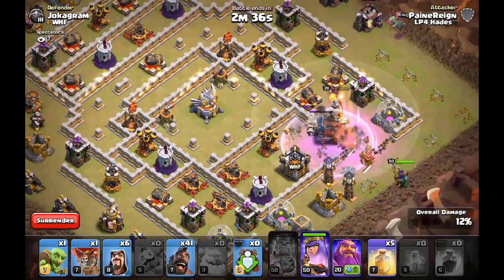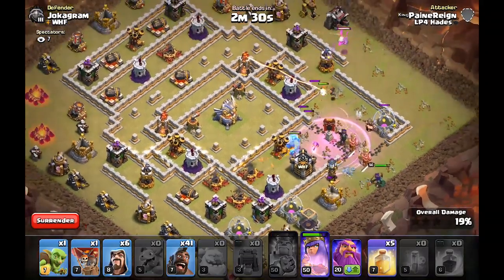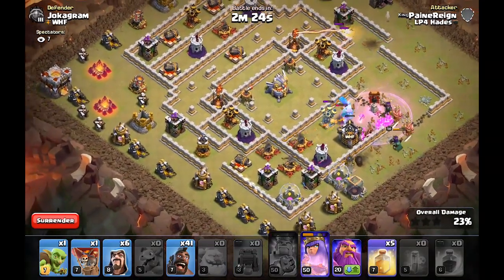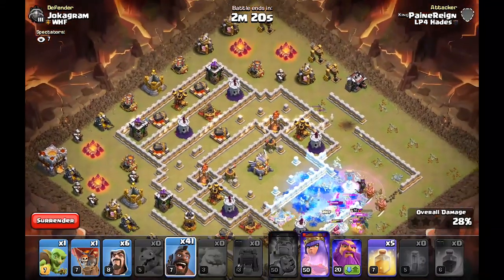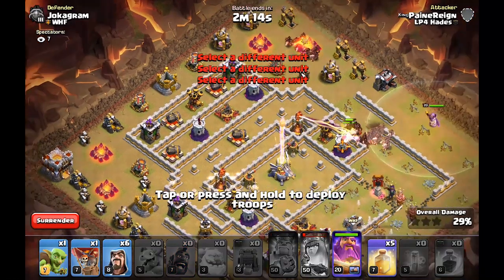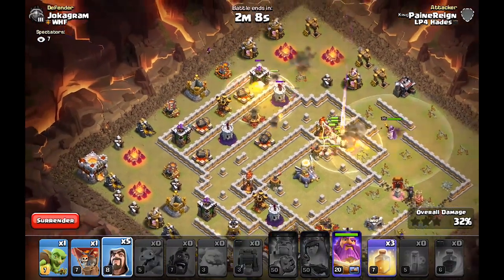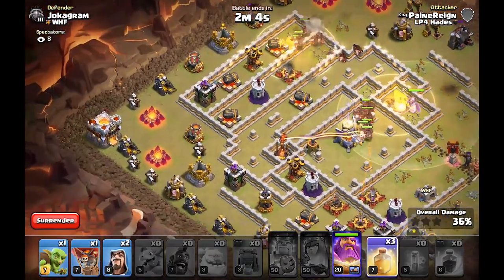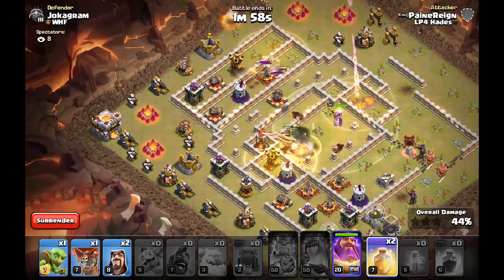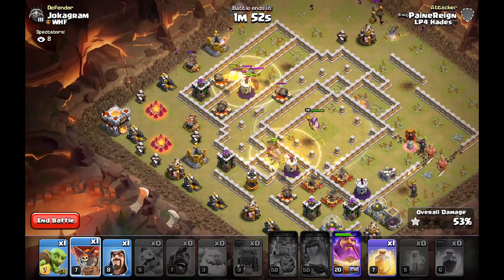Popping the King. Rage the Valks, but we didn't even need it — so that's a bit of a waste. Baby Dragon is going to get that Bomb Tower, so that's good. I'll actually drop the Hog Riders from the top — one group, and another group at the top side. Heal Spell over the Eagle Artillery, and Wizards on the outsides for cleanup. It's looking okay so far.